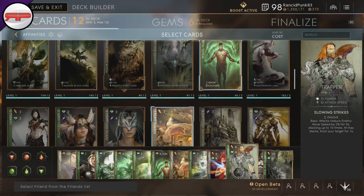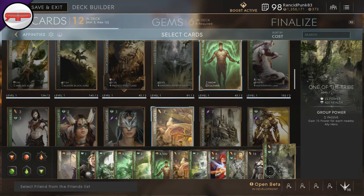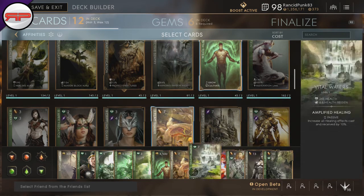Having things like Trapper is a good idea as well, so you could definitely go for Growth Totem, Sacred Alchemy, and Trapper, or any combination. But the one that I want you to try is One of the Tribe, Knight of Asher, and Growth Totem.